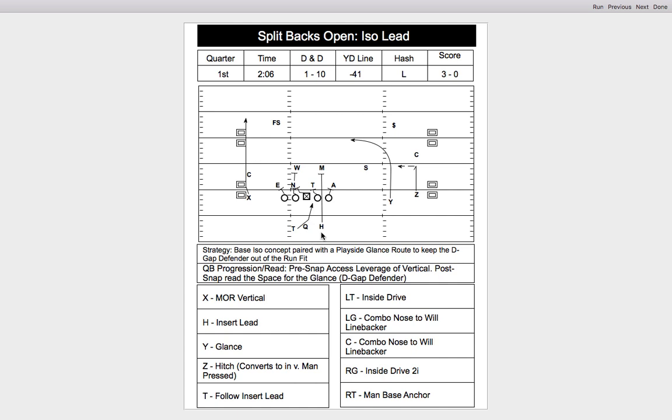With this 20-personnel run game, we're really attacking that D-gap defender — that extra player, or the 7th defender. If he inserts into the run, you'll have the glance wide open with the leverage of the strong safety. If he backs up, then you have the numbers in the box to run the ball.